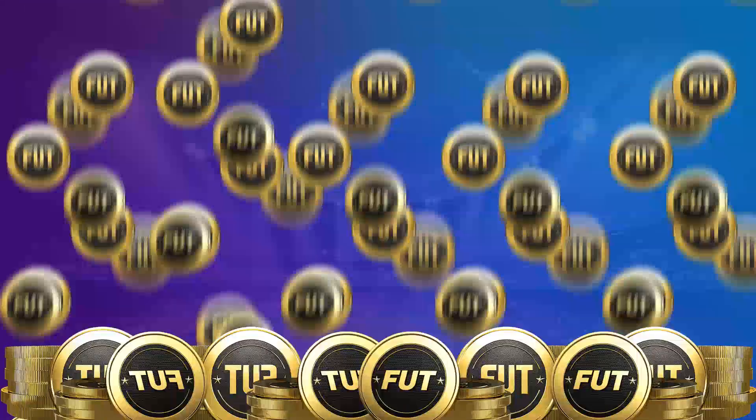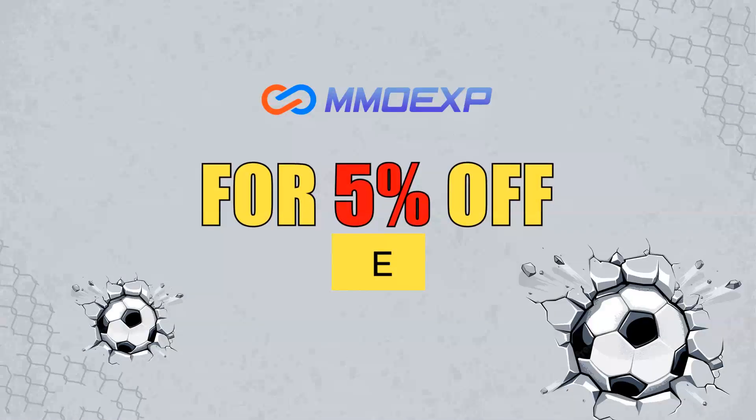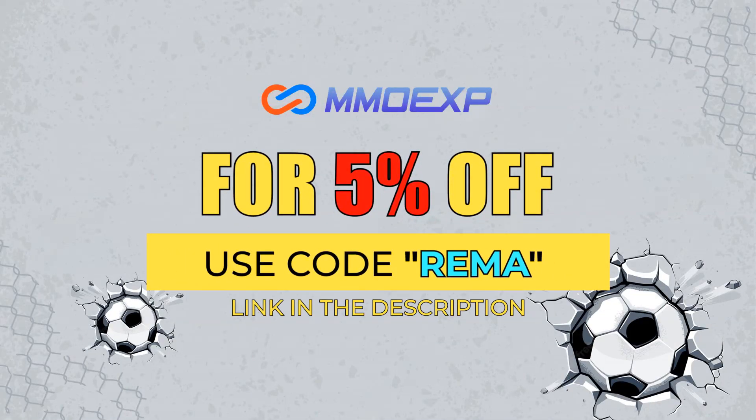If you want some coins for the new level up promo, make sure you check out mmoxp.com. Their link is down in the description. They're very fast, very cheap, very reliable, and if you use my code REMA, you can get yourself a nice 5% extra discount.